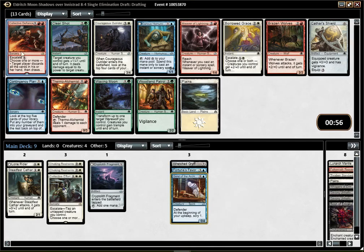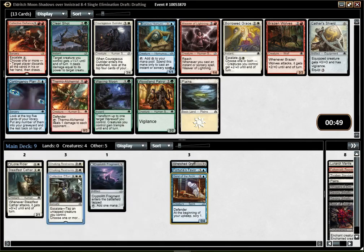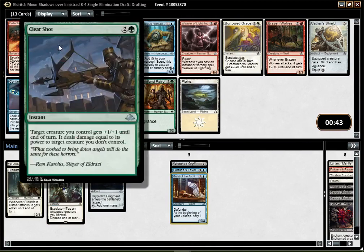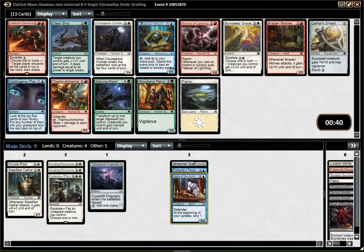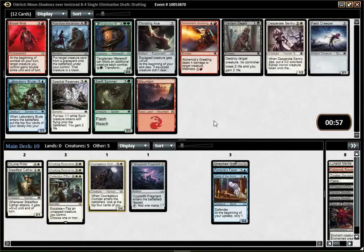Whoa, that pack is insane. Collective Defiance is very good. Is it better than the Collective Effort? In Constructed it is, but in Limited I'm not sure — this might just be better. Both cards are great. Clear Shot is amazing — it might just be better than both Collective cards. But I'm not at a point where I want to jump into another color. And Outrider is a very solid 4-drop — the body is good enough that even if you don't hit a human, it's fine. And I'm likely to get some other humans, so I'll just go with that. I'm never happy to pass a bunch of good cards, but it's not like I have a better option here.